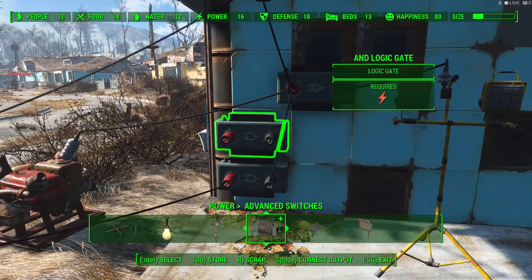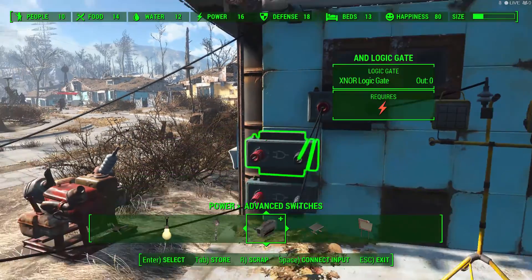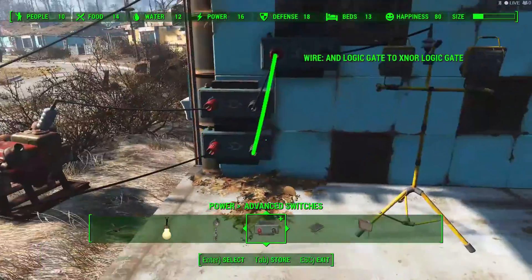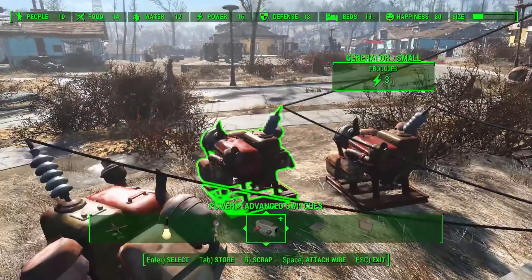If we connect up the X-NOR logic gate to the two AND switches, connect the two AND switches to two of the generators, and then also connect it to this middle generator, which I'm not going to switch on.